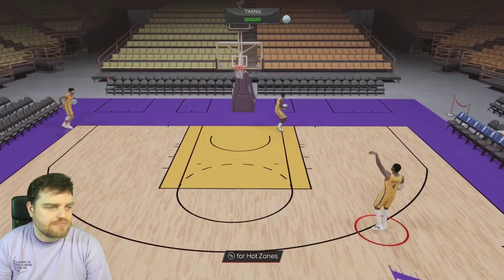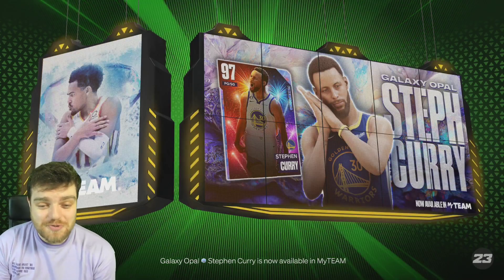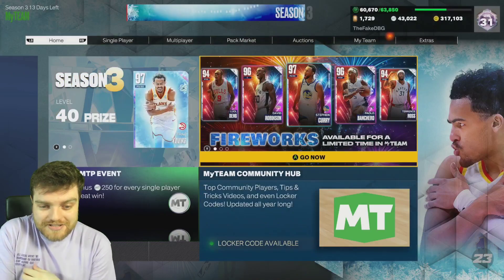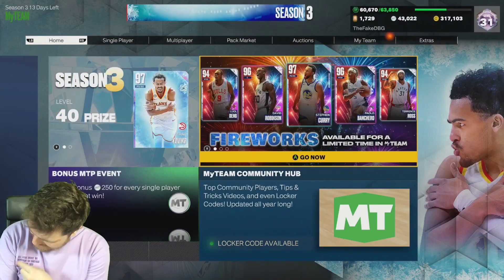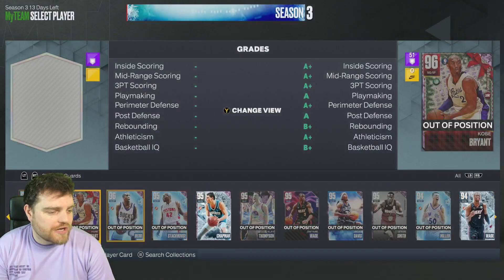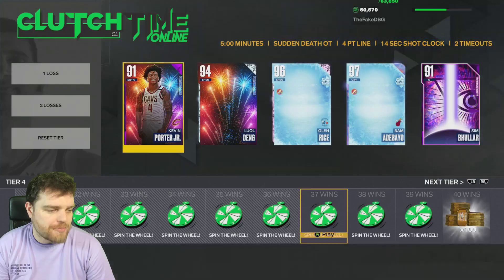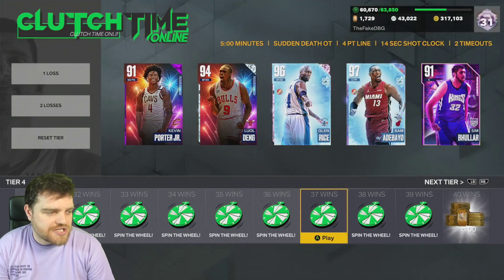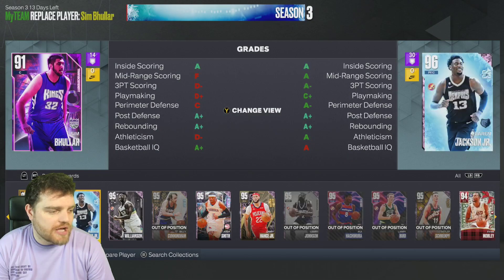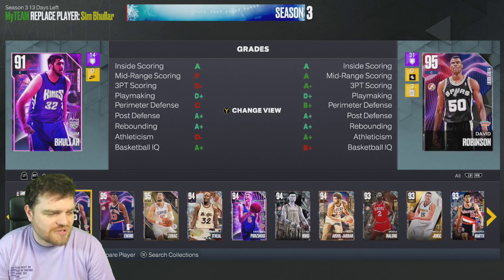Alright, we got a green three and now we're getting into the game. I'm watching Leeds against Newcastle - we better win. We're going with KPJ at the one, Luka Bane as my primary, and I'm going to run another center because I'll need to run pick and rolls. Who do I like at the five?